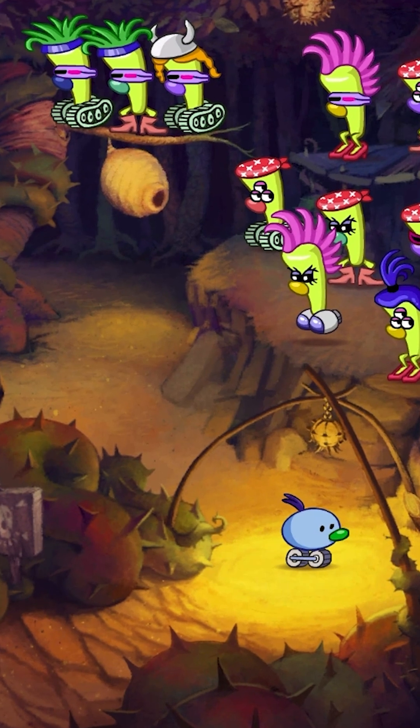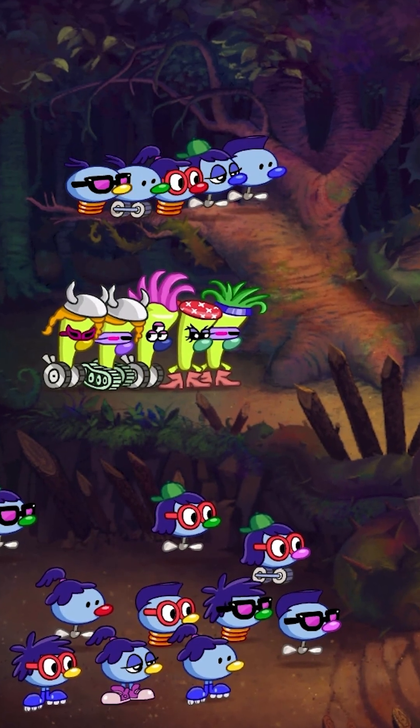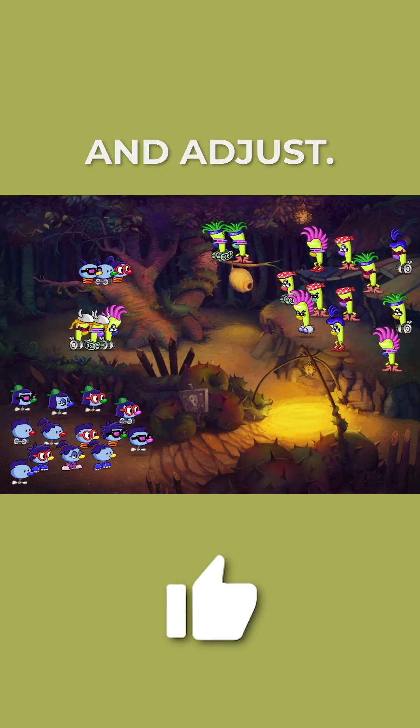Pick the right Zoombini, and the matching Fleen flies off the branch, one step closer to victory. And if you're stuck, the Fleens and Zoombinis on the left show a history of matching traits. Track what worked, spot the pattern, and adjust.